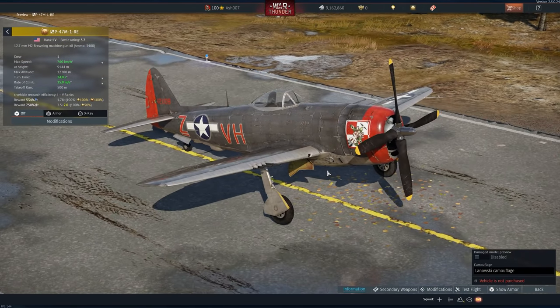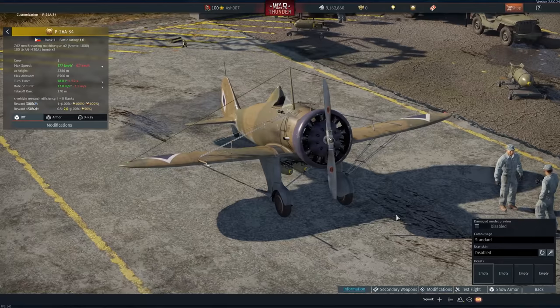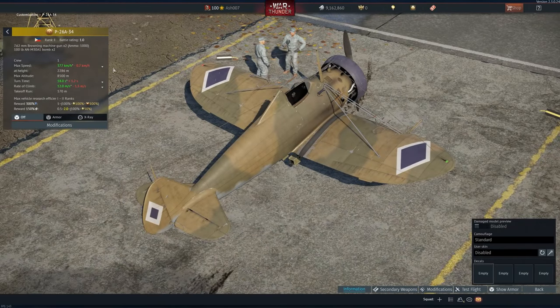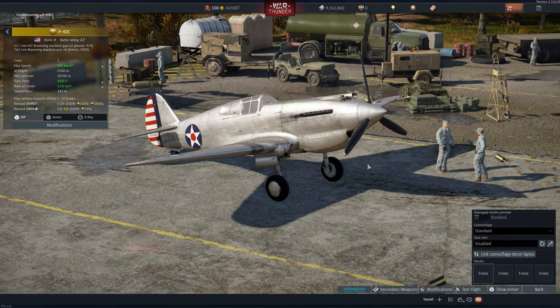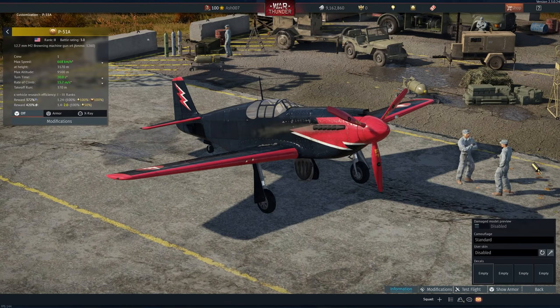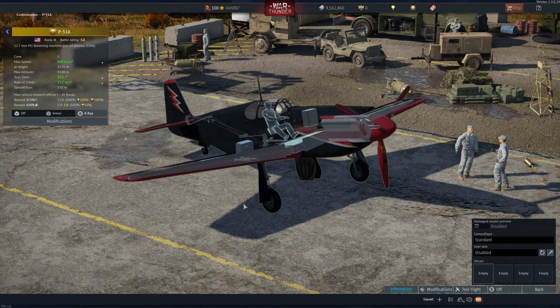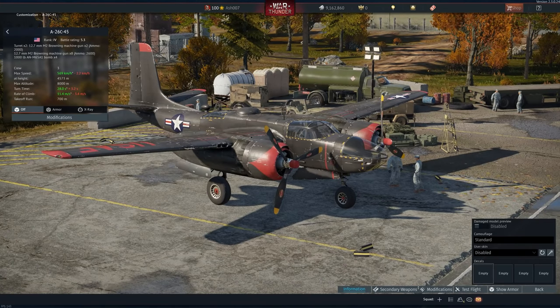America gets two P-47s, though they're both premiums I don't own and they're not event vehicles. I do own the Filipino P-26A-1, which is also a rare vehicle you can't obtain anymore. There's also the P-40C, which again is a vehicle you can't get anymore — apparently rank 2, battle rating 2.7. Back when War Thunder was an esports-ready game, the P-51 alpha was a reward vehicle for buying dog tags — a battle rating 3.0 with 12.7mm M2 Brownings. I also own the A-26C-45, from either the first winter or summer event — a rank 4, battle rating 5.3 with a bunch of ordnance.